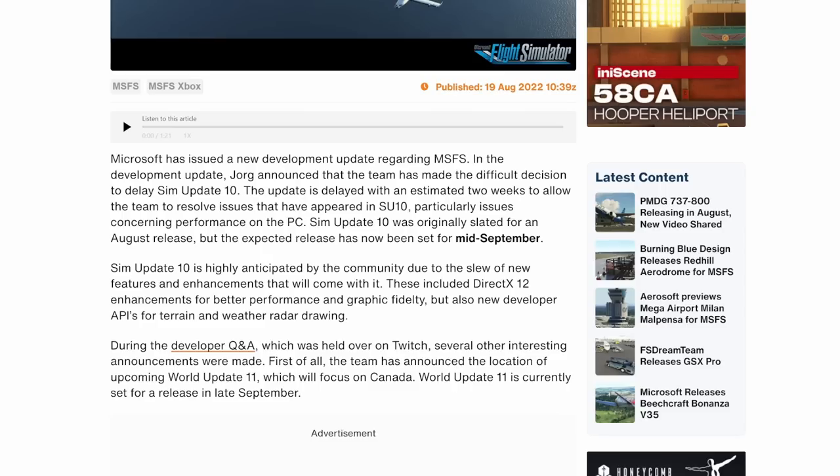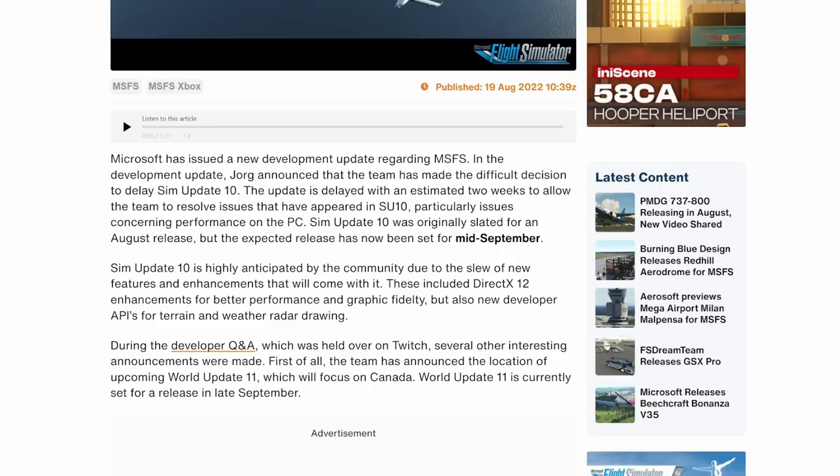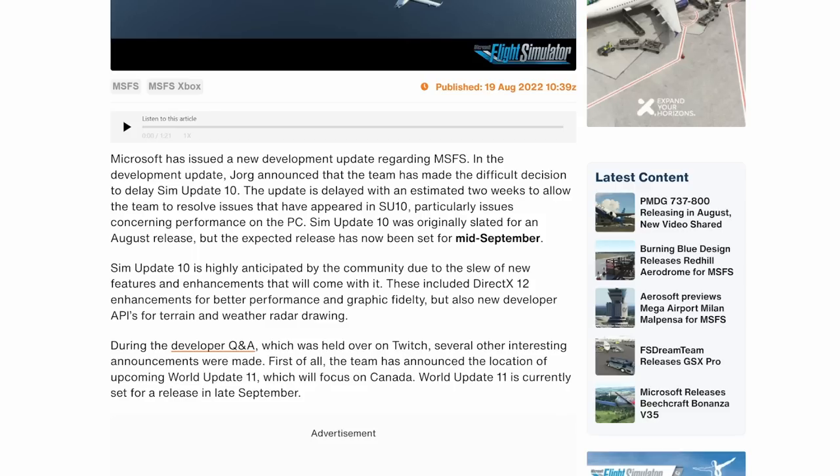With that being said, I would much rather they delay an update than push something out that isn't ready, as we've seen in the past. One of the community's biggest gripes is always, 'Here we go, it's update day — what's going to break?' The fact that they're pushing it back and giving it time to go through further testing is welcome. It was the same thing when PMDG had to push back the 737 release. We're now looking at mid-September before we see Sim Update 10. World Update 11 is also slated for late September, bringing Canada and official helicopter support.